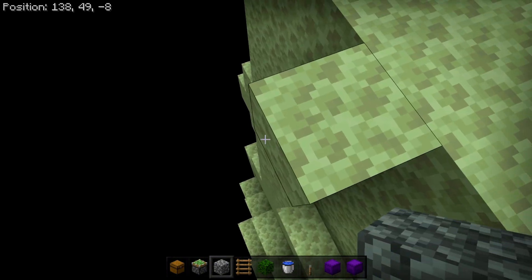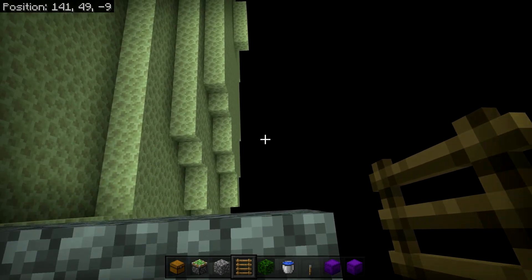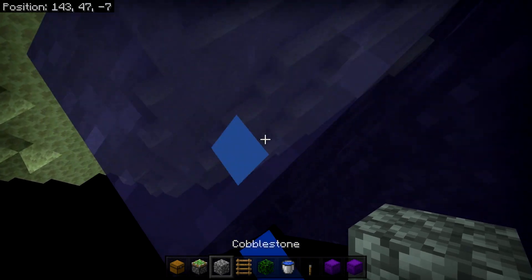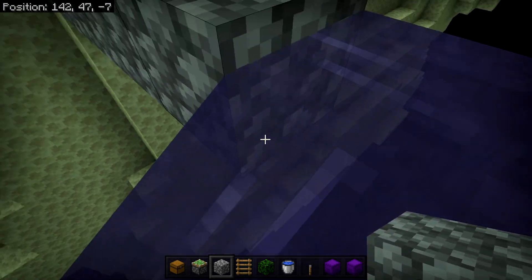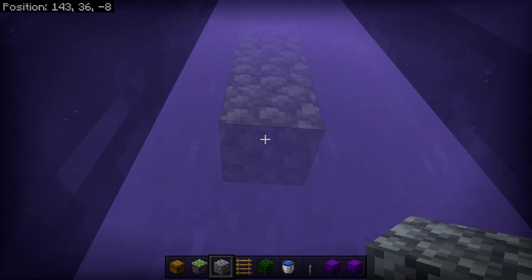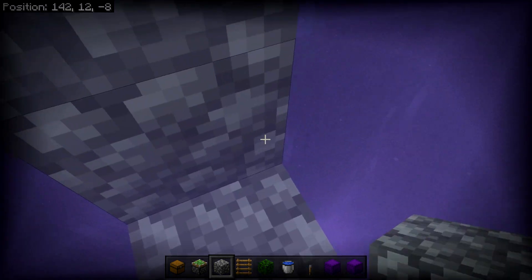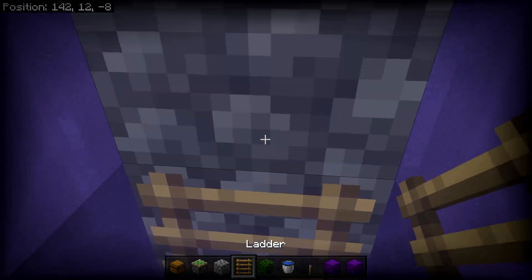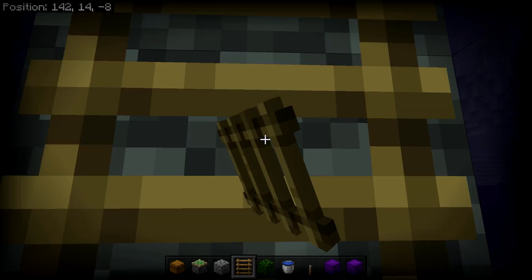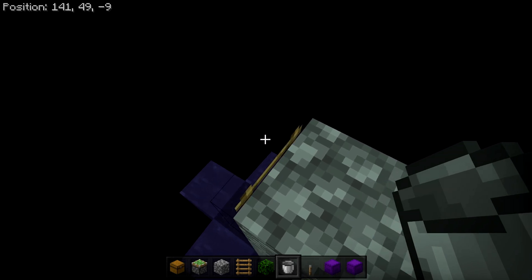Come over to any of the edges of the End island. Build out a little bit like so, and once there are no more blocks under you and it's just void, place in a water bucket. Carefully stay inside the water stream and place blocks under you, building all the way down. Repeat this until you reach Y level 12. Once you're standing on Y level 12, place down a ladder - that should remove the water around you - then place ladders all the way up so it's easy to go up and down later.